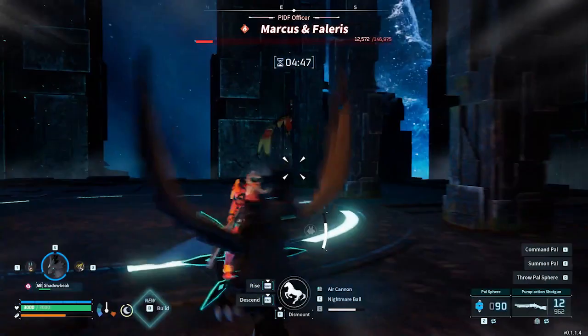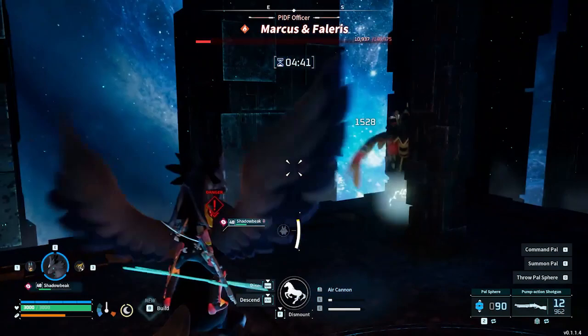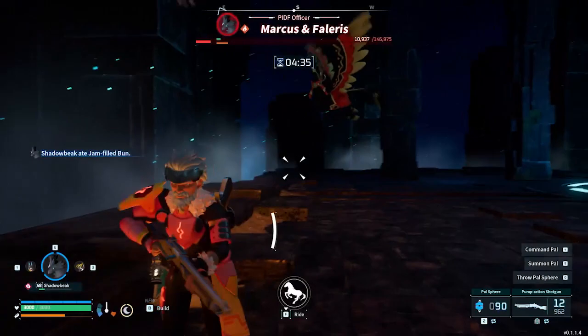You may be tempted to bring a team full of water types for this fight, since Falaris is fire type and therefore will take much more damage from water, but that would be a mistake since Falaris is equipped not only with fire but with lightning attacks as well to counter his weakness.